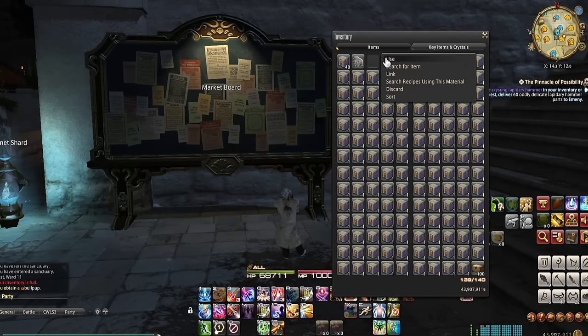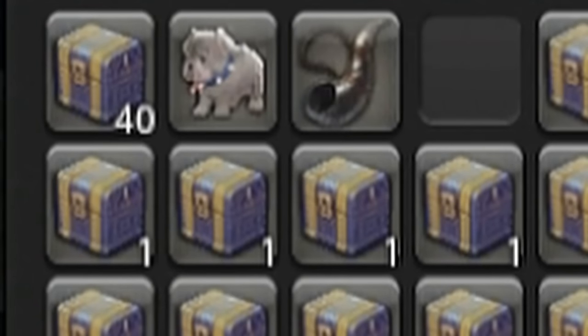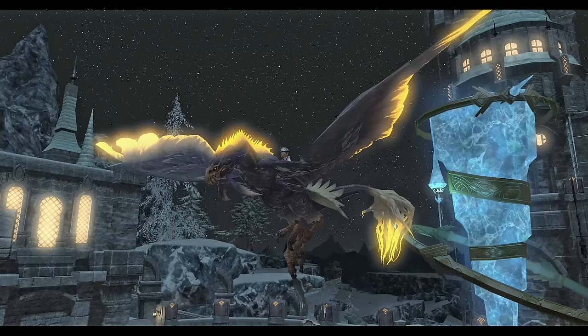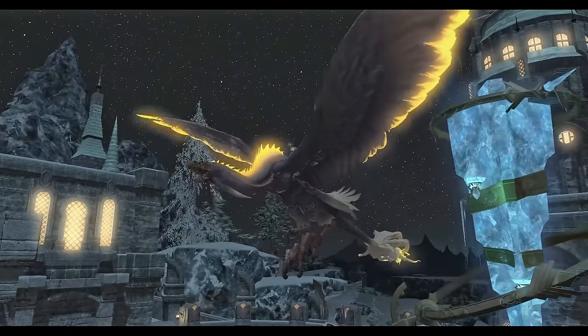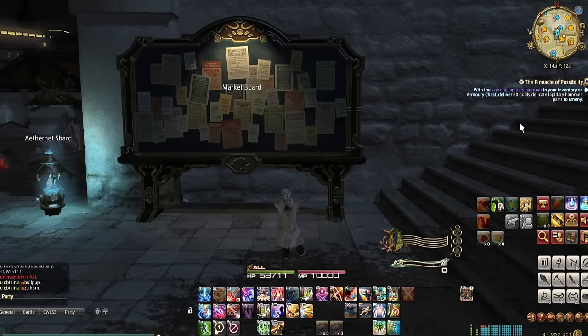You know what they say though — first is the worst, second is the best. No, that's so insane. We got a mount on the second drop. It's a Zuhorn! Now a Zuhorn isn't bad — it's a mount that comes from the housing system. However, it isn't that desirable or difficult to obtain. Hopefully it's worth a bit. 150,000. That's not bad at all. We take those.